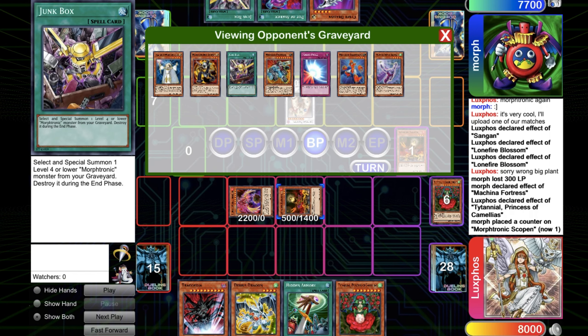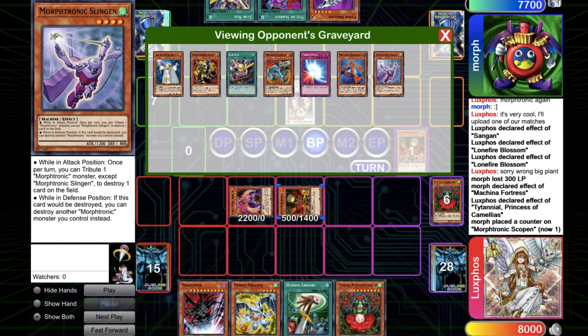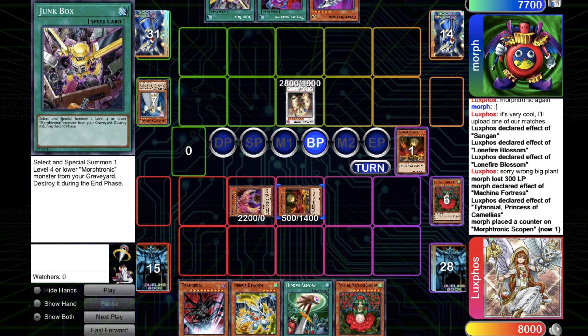So yeah, I should have just run over the Lyla with the Lanfire. He could still have gone for a Synchro Ace because he has double Junk Box and he could special summon the Morphotronic Slingan, but it would have forced him to be less of a good player.